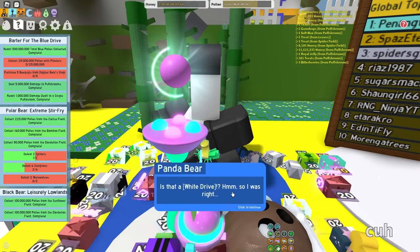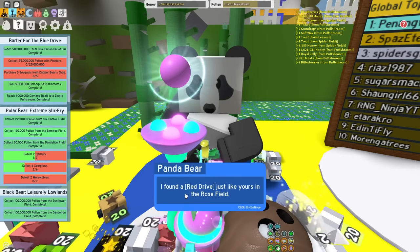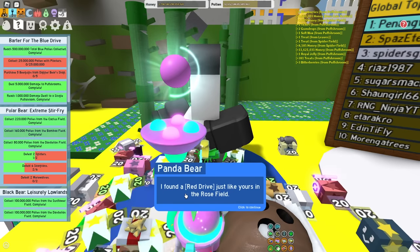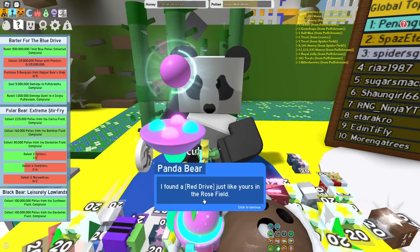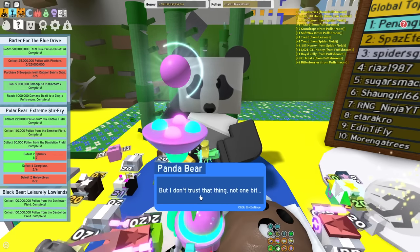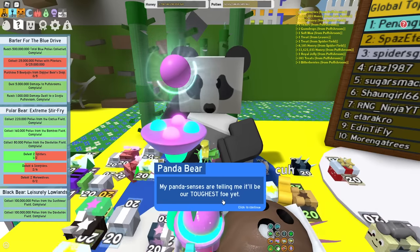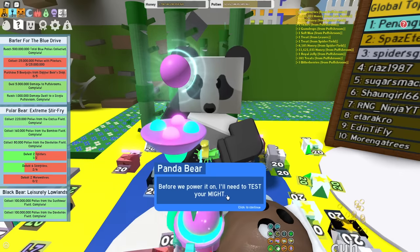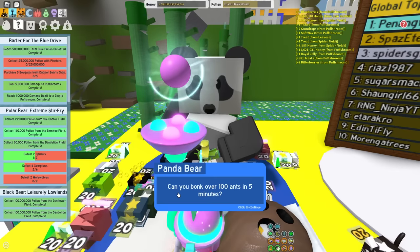Let's quickly claim the Panda Bear quest as well to see what it gives. Panda Bear has a red drive - they found it in the Rose Field while putting some scorpions in their place. So we have Science Bear with a white drive, Dapper Bear with a blue drive, and Panda Bear with a red drive. These must be the key to activating Robo Bear.